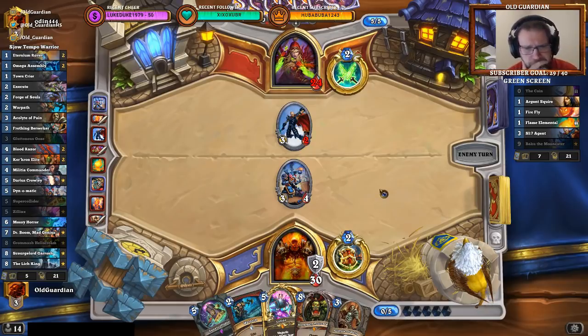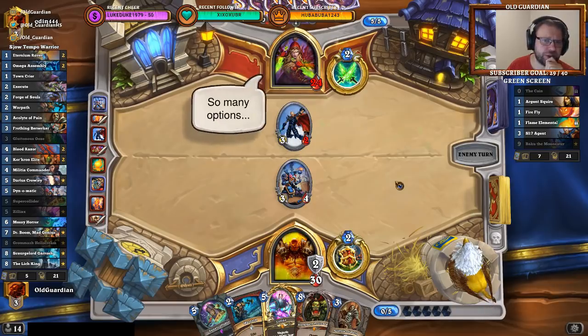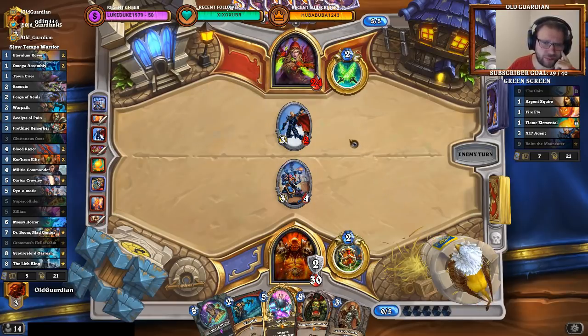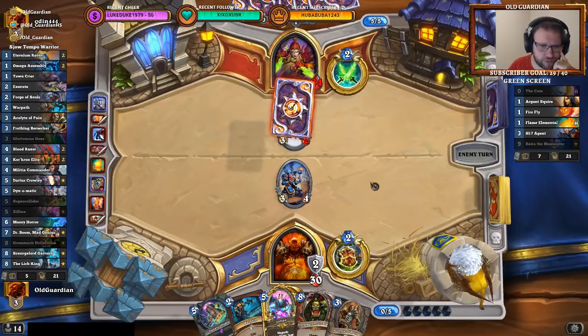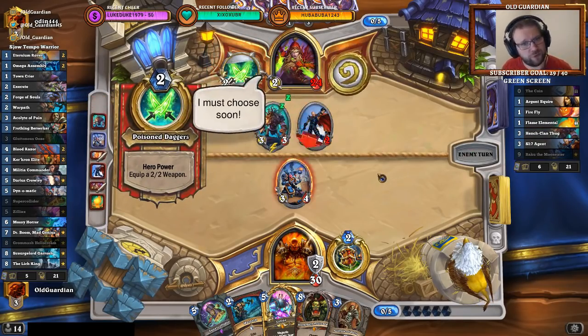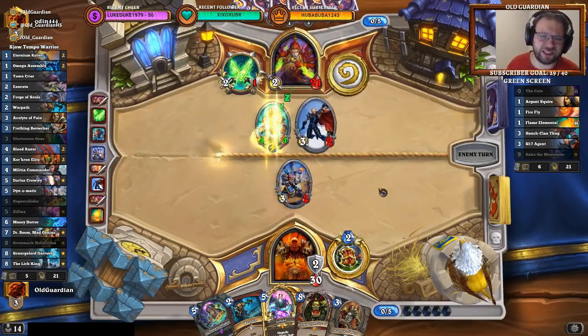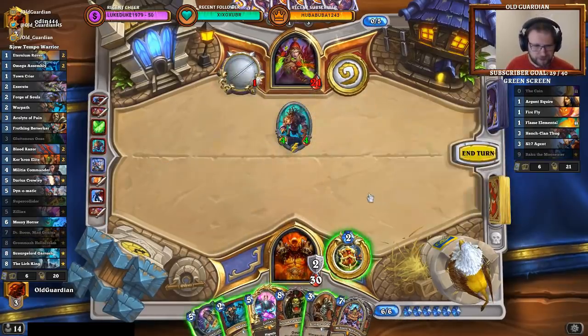He still has a lot of resources — seven cards in hand, and he still has the coin. Maybe keeping that for a Vilespine Slayer play. One-drop, coin Vilespine Slayer, set up another board to play Fungalmancer on. Then it depends on the positioning whether I can have a good Super Collider turn. If the Vilespine is played to the side next to the SI7 Agent, that would be a nice Super Collider board. But he's also sacrificing the SI7 Agent, so Super Collider doesn't actually help with the Thug. I can't Super Collide the Thug away.